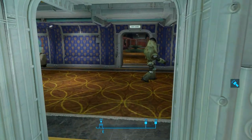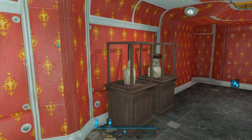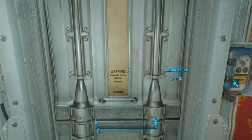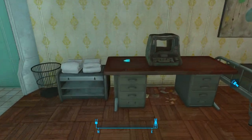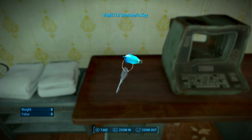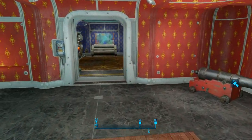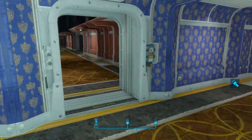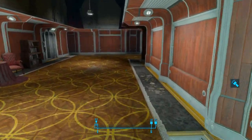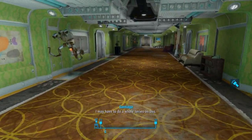Now we're going to come over here and take a left, go inside this room. I like to pick up the pirate hat - nothing really special about it, I just like it. And then we're going to come over here and grab the Vault 118 Overseer's keys. We're going to go talk to Santiago.